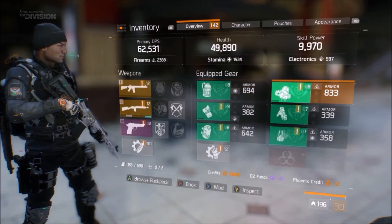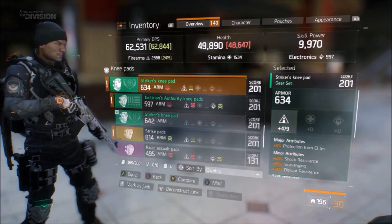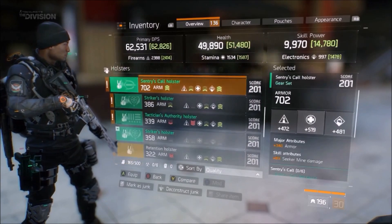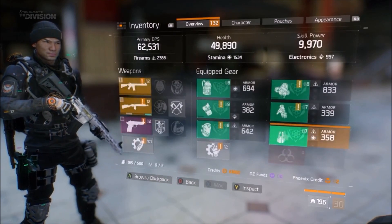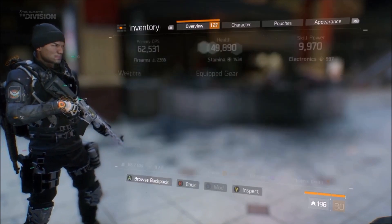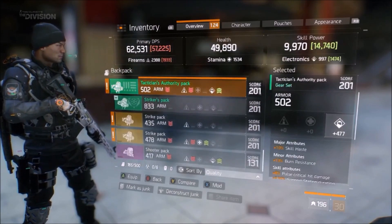You will no longer see the player's level next to their name; however, you will see their gear score, which will help show how powerful a player truly is. This will also help with matchmaking, pairing people who are of an equal power. This will also be the case for challenging mode — you will need to reach a minimum gear score before you can enter.